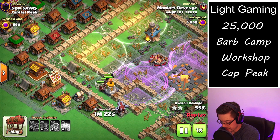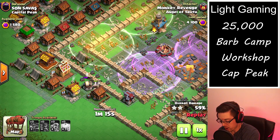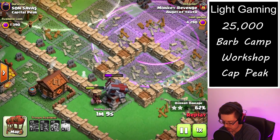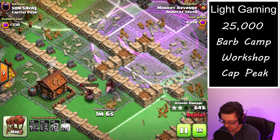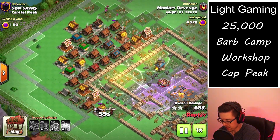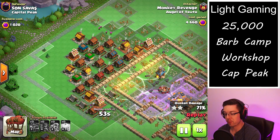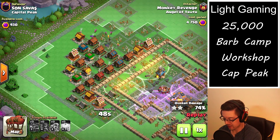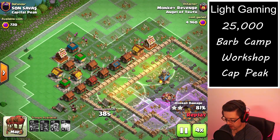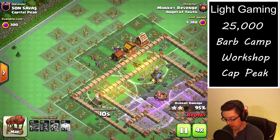Now we've got just two more defenses left — the cannon and the spear thrower. Who's gonna win, the hogs or the defenses? Three left, two left — two hogs left, and they are victorious. However, there's a lot of base left with one minute remaining and not that many troops alive. It is quite tragic — I think if we had even one more hog live we might have been able to do it.